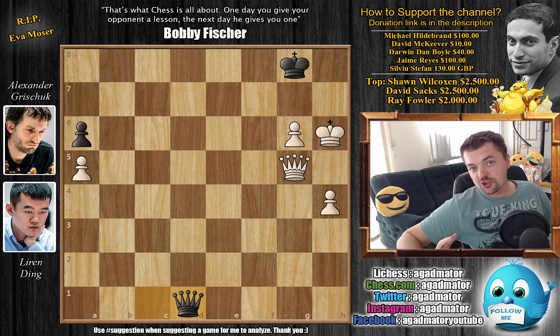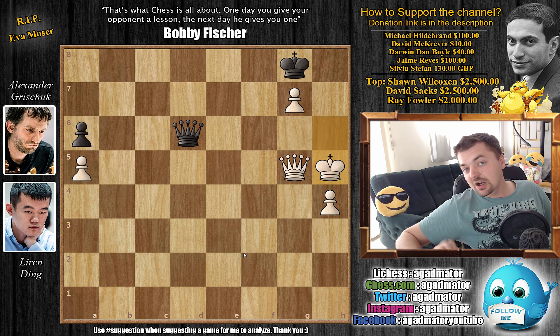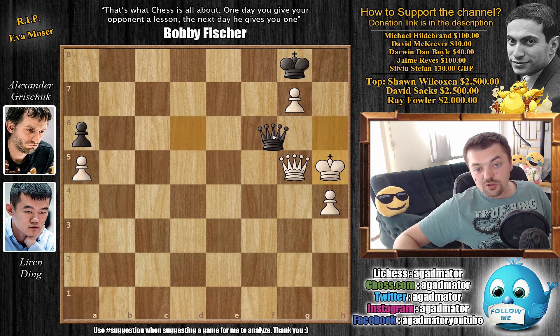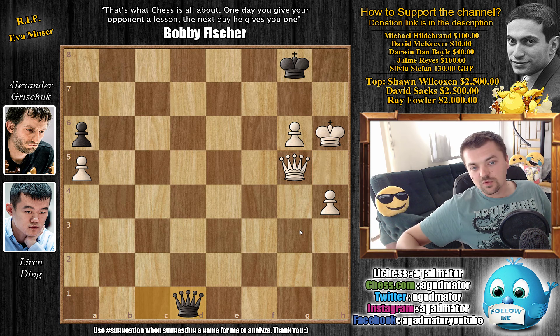For those of you who were able to do it, congratulations — you are an excellent finisher of games. And for those of you who played something like g7, you will not be winning this game because now black can actually draw. For example, queen d6 check, queen g6 blocking, queen back to d2 check — you can block back, queen g5, queen d6 check. And if you try something like king to h5, the problem is now black has the resource of going queen g6, and you will either go to g4 and black will continue checking you, or you will capture the queen with the king or the queen and stalemate the black king. But Ding doesn't rush things.